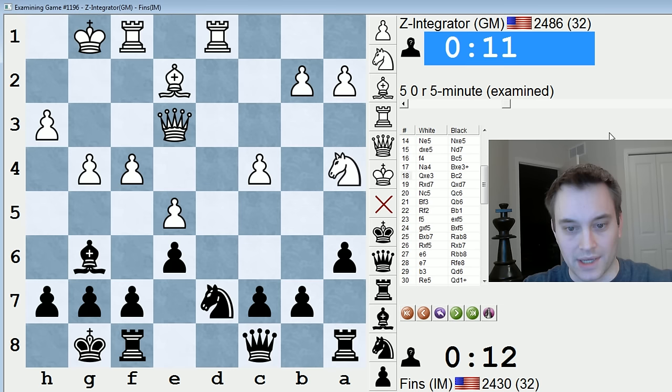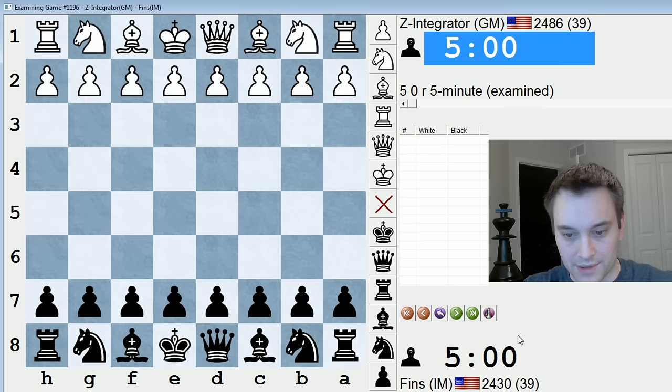I think this one was very much just an oversight by white. When they played Na4, they missed the strength of the Bc2 idea — attacking the undefended knight, hitting the rook on d1. If I didn't have Bc2, white might have something here, because f5 is a threat. But let's go back and have a look at it.